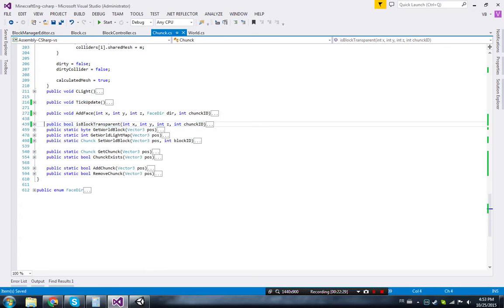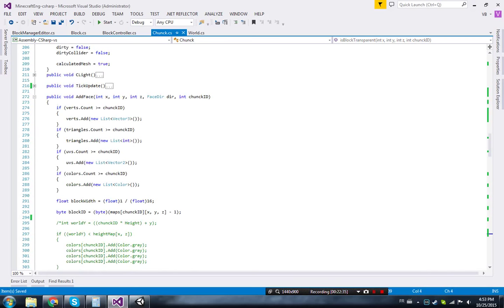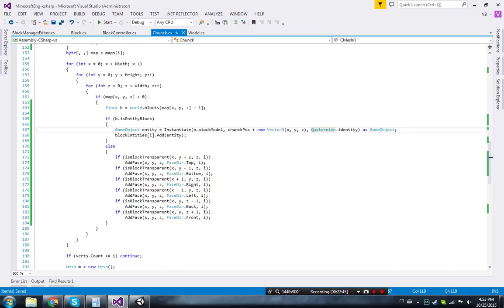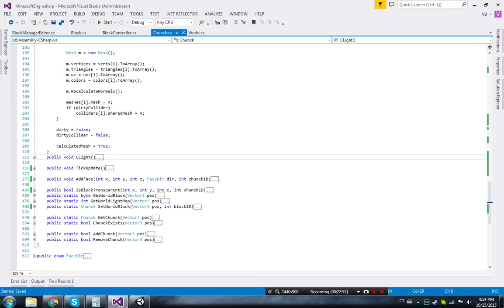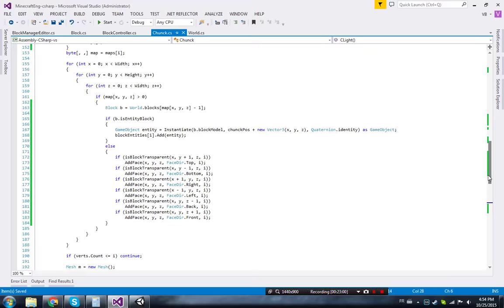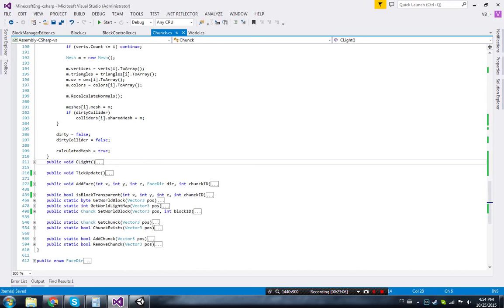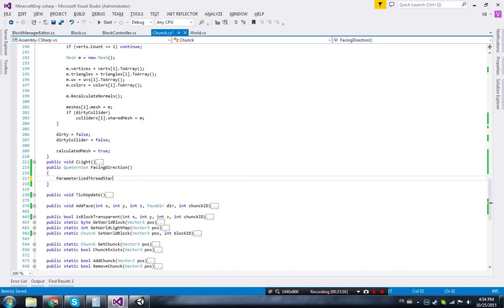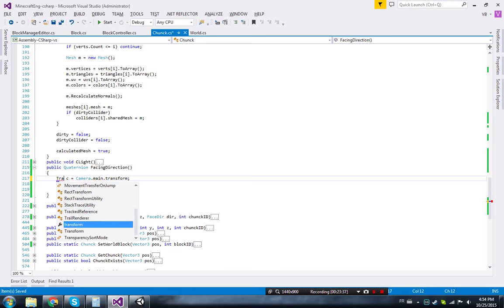Now let's make the chest face the direction I'm placing it. How are we going to do that? Good question. In `CalculateMesh`, instead of `Quaternion.identity` we'll compute a facing direction. I want to do this on the player side. I'll add a `public Quaternion facingDirection` field, and get the main camera using `Camera.main` to access its transform.